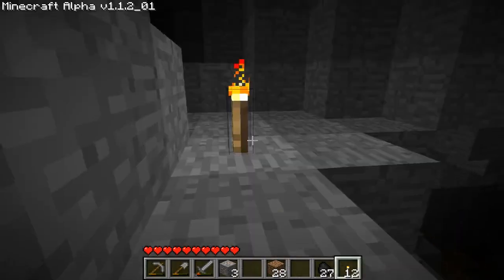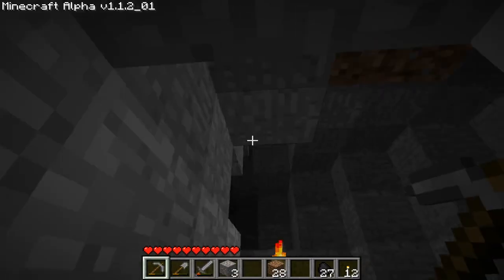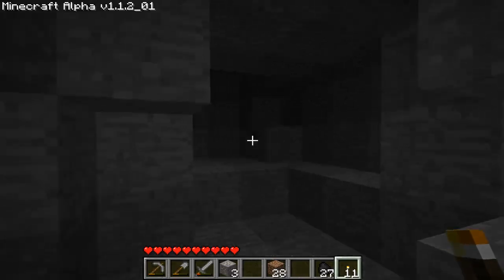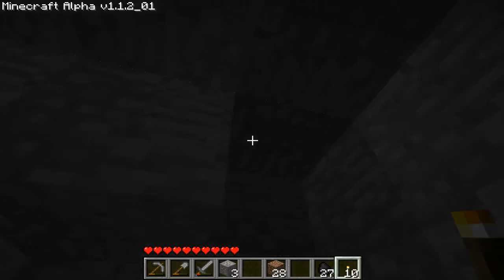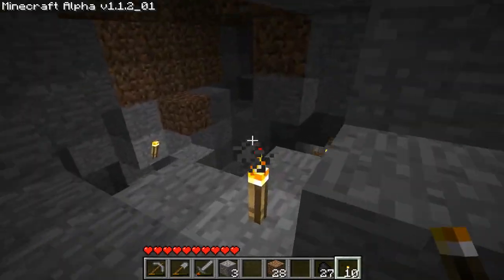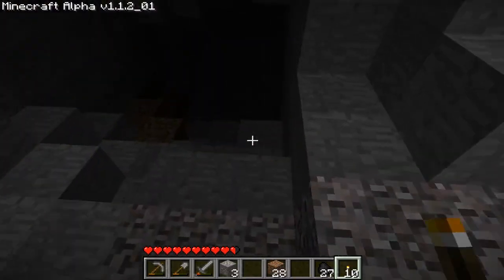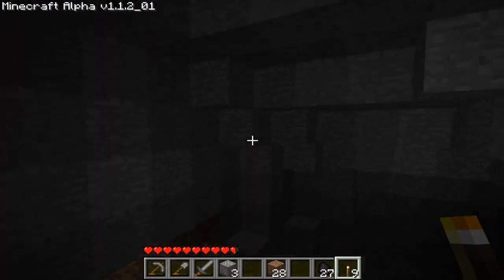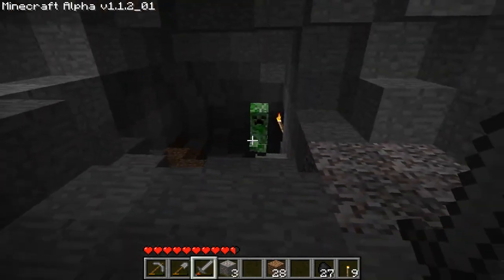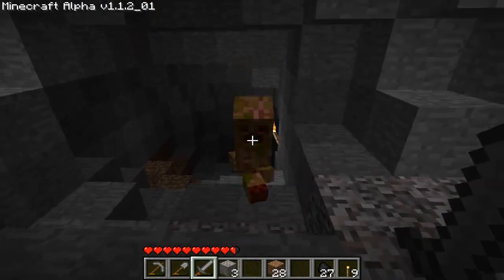A creeper! Go away, creeper, go away. Loot. Let me put my other sword down here as well because this one is going to break anytime soon. And hey, we found some mushrooms, which is a great find because you can make mushroom stew with it. And a skeleton — now that's bad news, because skeletons are easily the worst opponent to face.